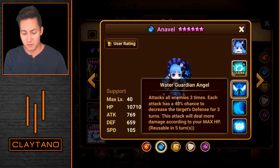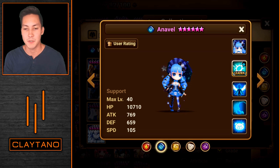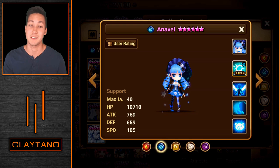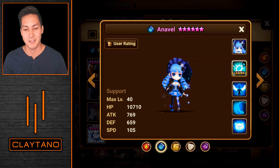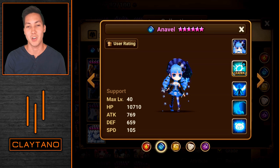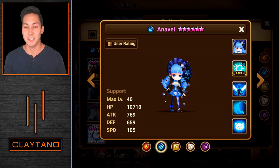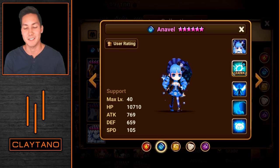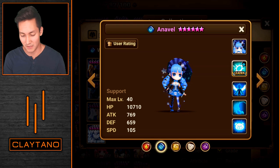Her third skill attacks all enemies three times, with each attack having a 40% chance to decrease the target's defense for three turns. This attack deals more damage according to your max HP, so it's a bruiser defense-breaking skill — the more HP you have, the more damage you do. Three-turn defense break is nice in raids for extra assistance, and that third turn of defense break can really hurt in long drawn-out fights like RTA, guild wars, or bruiser arena, as long as the enemy doesn't have a cleanser.